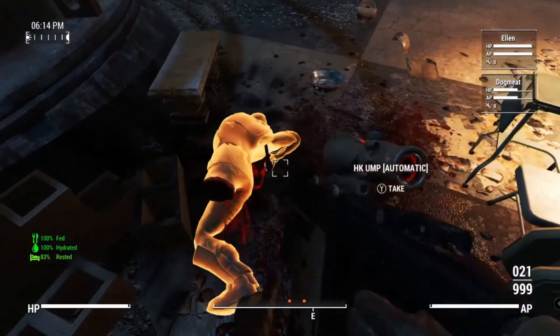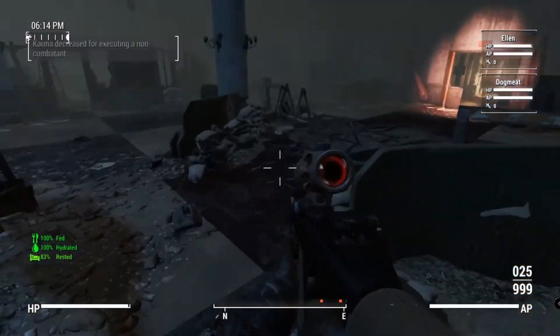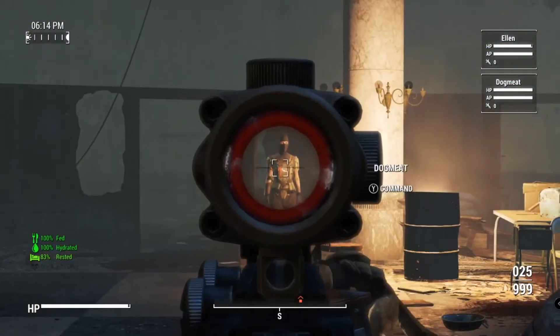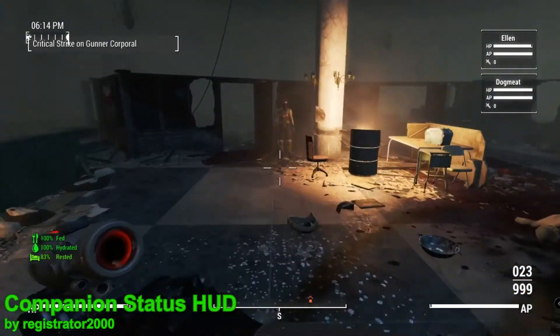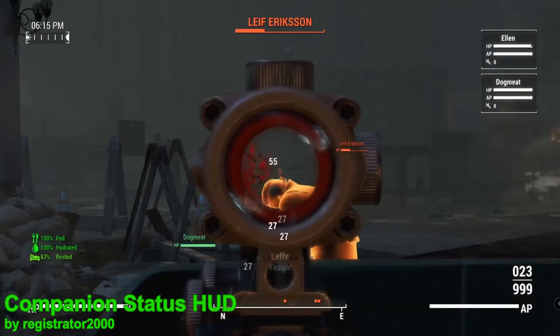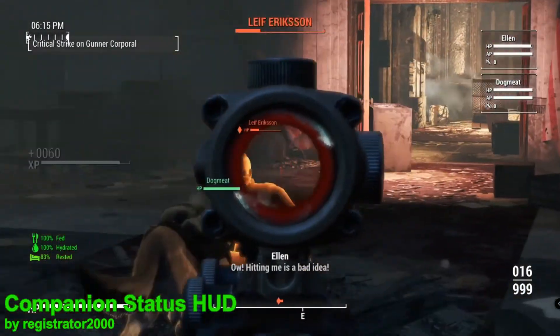Well, from now on you're not going to need to wonder, because with this next mod it's going to make it clear as day. That mod is Companion Status HUD. Not only is this mod going to display how much health all of your companions have, but it's also going to display how much AP they have and how many stim packs they have.